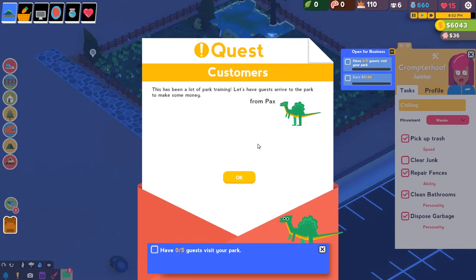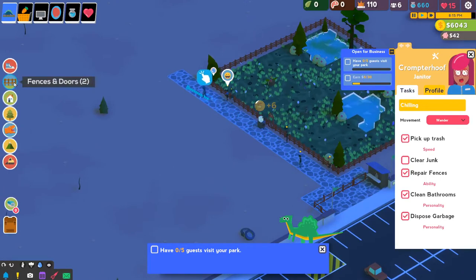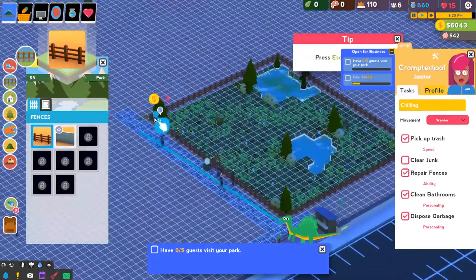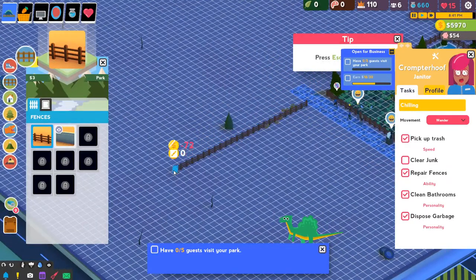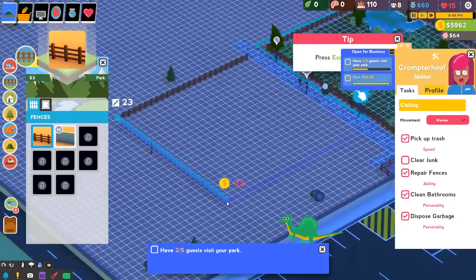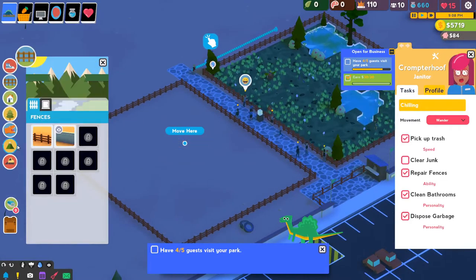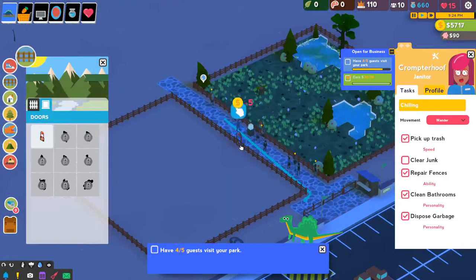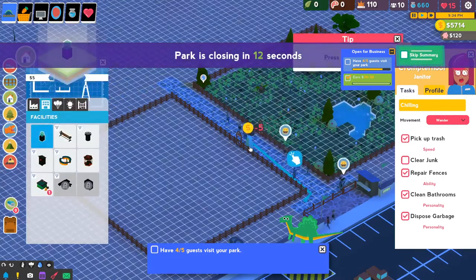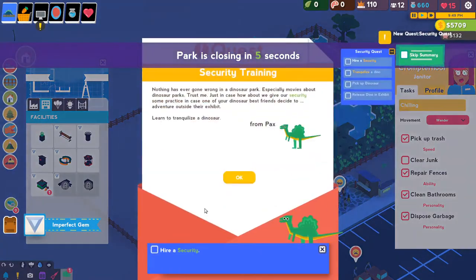This has been a lot of park training. Let's have guests arrive to the park to make some money. As the guests visit, this will slowly tick for us. We could go ahead and make another exhibit. How big is this exhibit? 23 - so we could do like a 23 by 23. And just like that we made a new exhibit. We don't have any extra dinosaurs yet, but we're getting there. Keep it basic and just prepare for whenever they give me the option. Nothing has ever gone wrong in a dinosaur park - especially movies about dinosaur parks. Trust me.